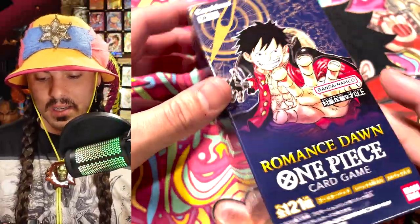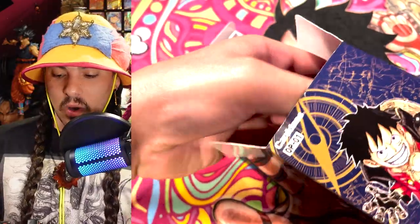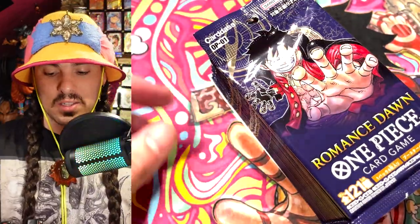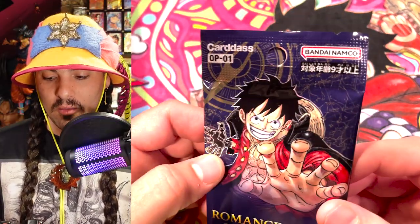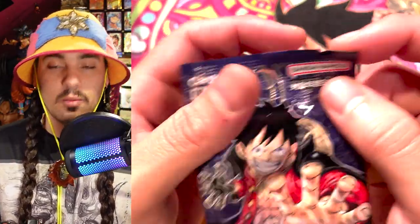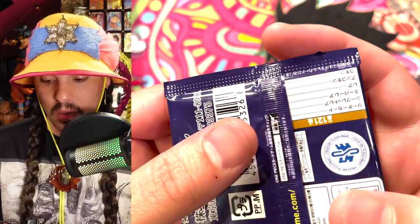So this is the booster box here. Shrippum isn't just a word, it's a lifestyle. And to understand the lifestyle, you have to understand the anatomy of the pack. Every well-designed pack has a shrippum nub and a shrippum landing point.